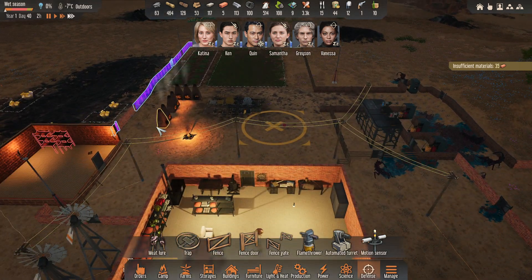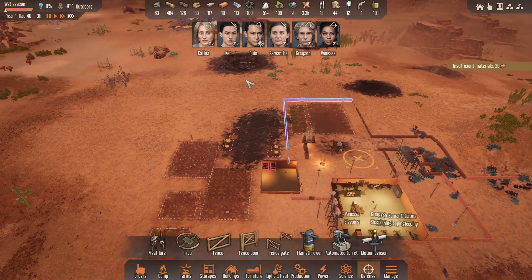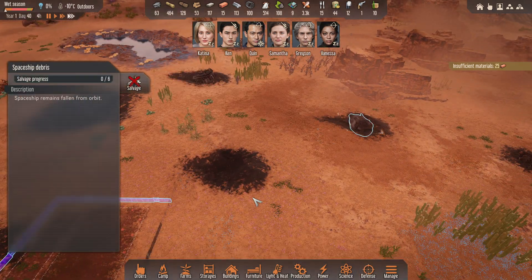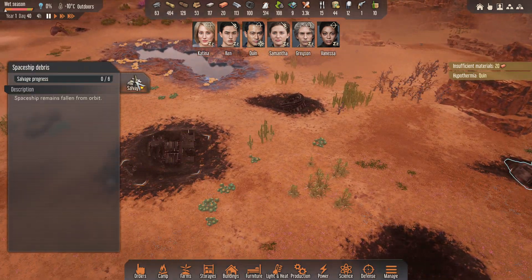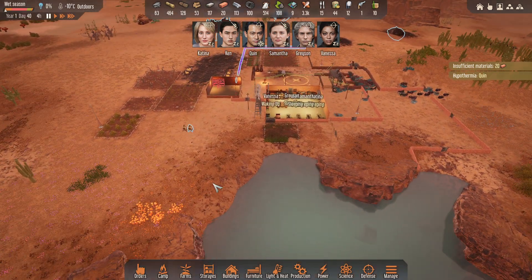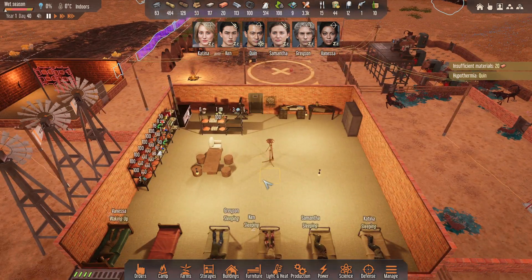I think he got some scrap, which we need. That's the other thing — I don't think I've seen much. Oh, there is ore, but it's kind of far away. So I should actually do some salvaging. It's really cold, so I should try to get armor as well.